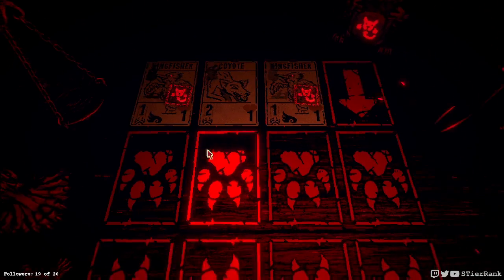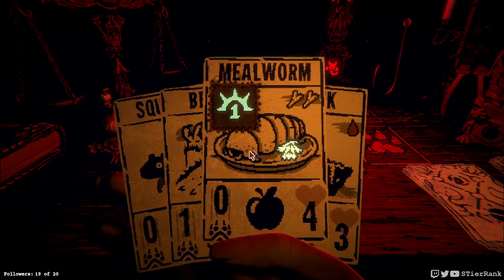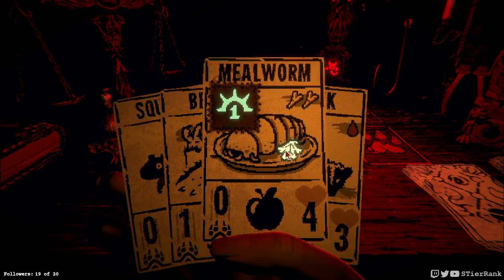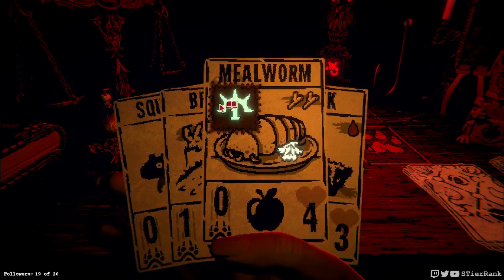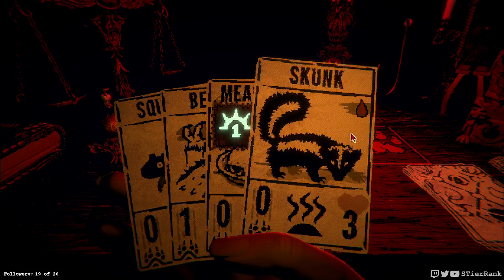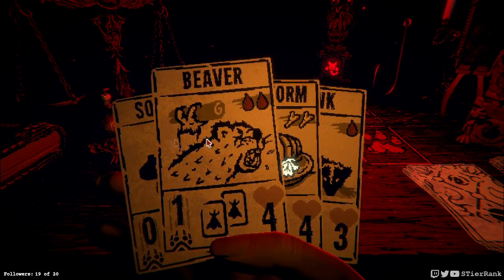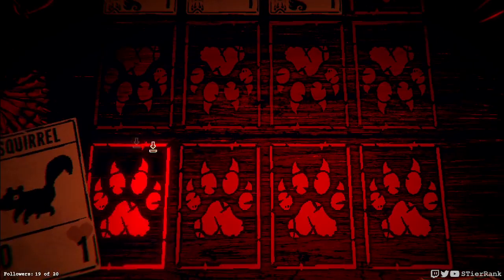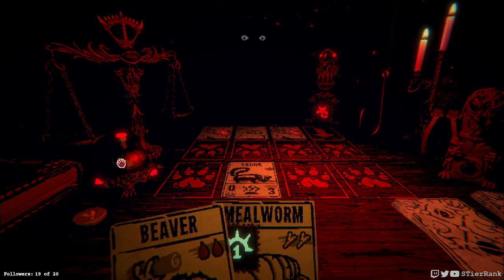Coyotes and kingfishers, and they also have guardian on them. This would be a perfect spot to use our millworm to make a beaver if we could, but we don't have two bone unfortunately. So we could put a skunk on the board and that would buy us some time. In fact, I think I'll just go ahead and do that — buy us a couple turns. And fortunately it might not be enough. I think I'm going to have to drag one of these over.